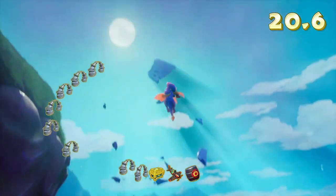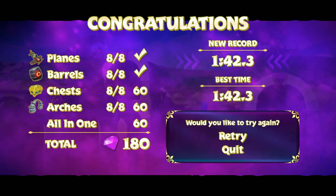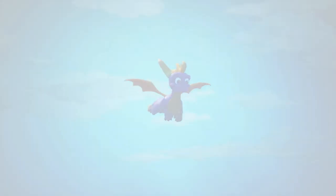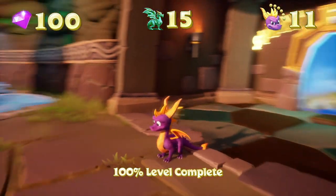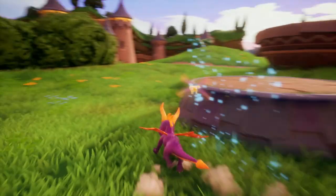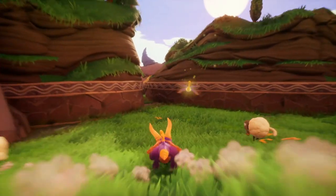And once you beat the speedway, you'll fly up like this and get all the gems. Then you click Quit — not Retry — and you'll get all the gems added to your total. So we should have an extra 300, meaning the boss level only has 100 gems. It's also the easiest boss level, but in the Reignited Trilogy they actually made it so the boss can hurt you, which is kind of cool. Boss levels tend to have the least amount of dragons out of the entire world.